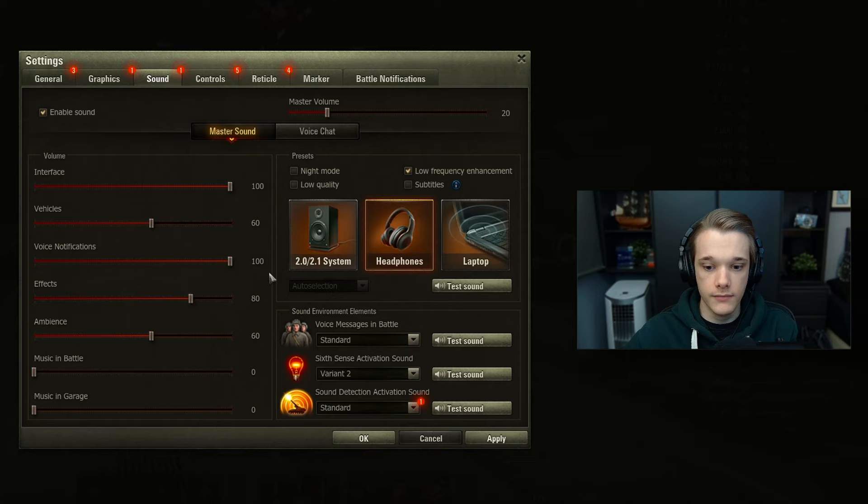Now in the sound settings you can actually mess around with a lot. Music in battle I recommend you turn it off because it can just be more distracting than anything else. The exact same thing for the ambient sounds - they can sometimes be annoying because you think that something is happening to the right of you like an enemy tank is pushing, but then sometimes it just isn't. So either disable this completely or put it around 40 to 60 percent, which is what I have it on.